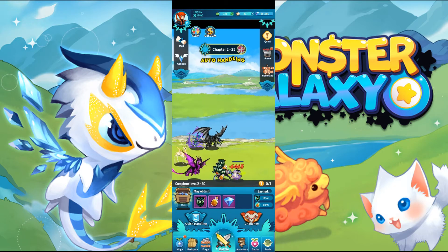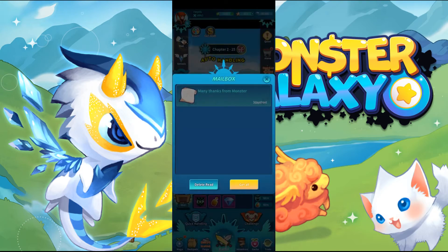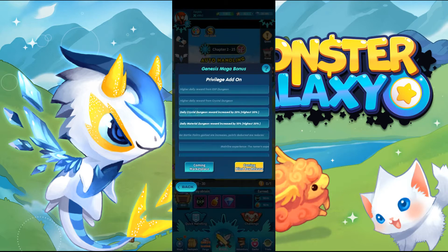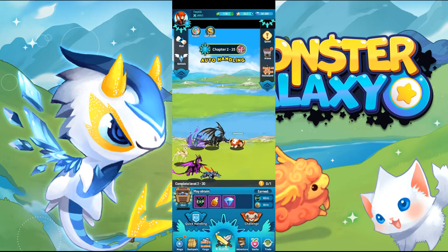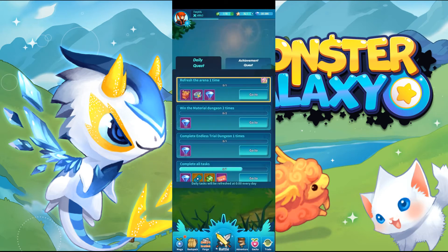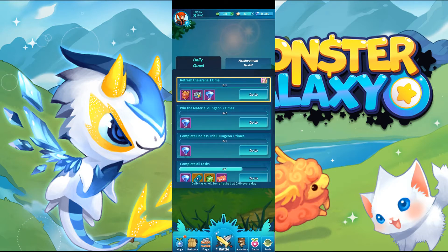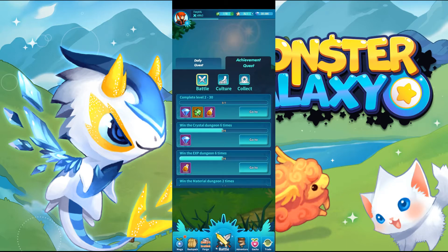This is your battle screen. Here you get mail, which will tell you your Genesis MOGA add-on privileges. Here you have quests — daily quests like refreshing the arena, winning materials, and stuff like that. And then you've got achievement quests; this top one for battle is finishing off a boss battle.